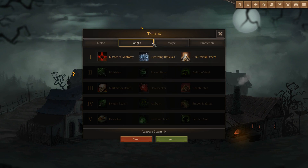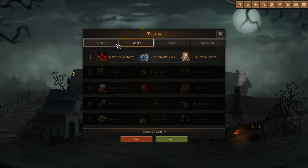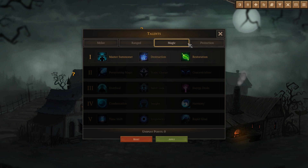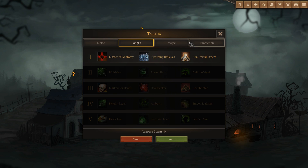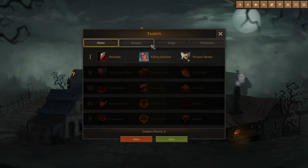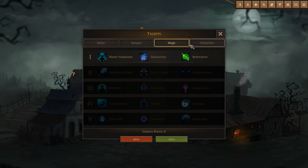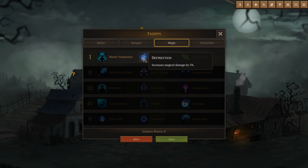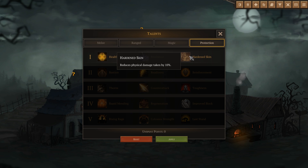Now we go into the talents. This is where things get a little more interesting, where we can sort of build ourselves up different ways. I think these are the same no matter who you pick - I picked the soldier before and had the same talents to choose from. So I guess as we play the game you can kind of do a little bit of both. Let's say we want to be an archer with some magic - increased damage and health of summoned creatures. Can I do that? I would like to do that.